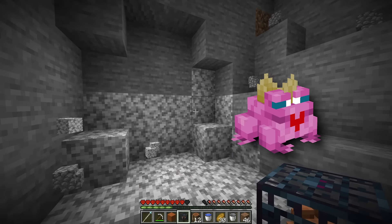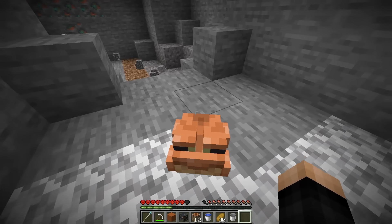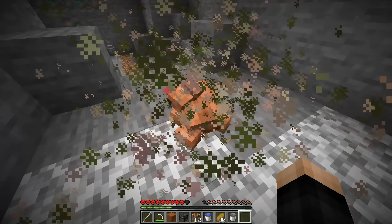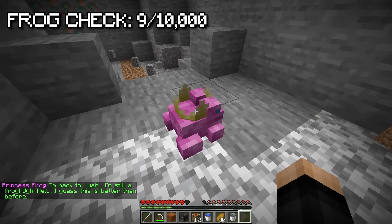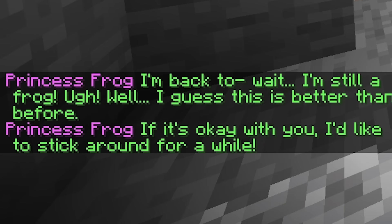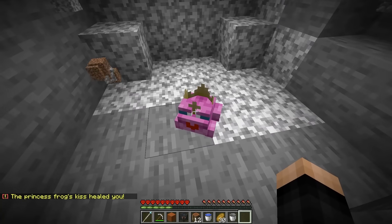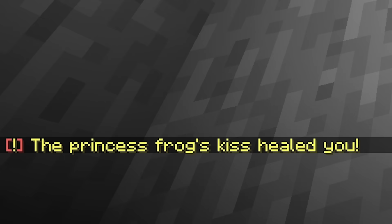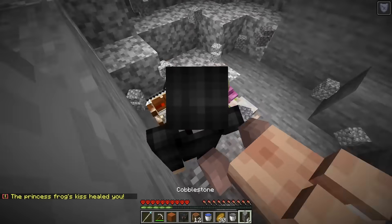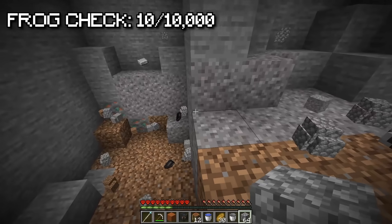Next is the princess frog — I shift-right-click a frog and it kisses me, turning me into a frog briefly. I say 'with you I'd like to stick around for a while' and we now have a princess frog. It heals me and kisses me again — the princess frog's kiss heals you. That's great utility!